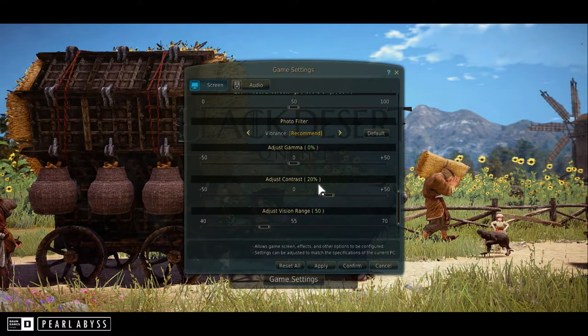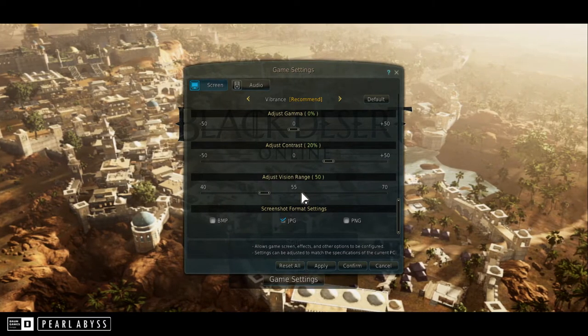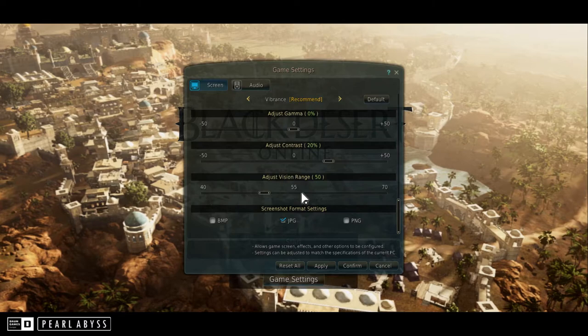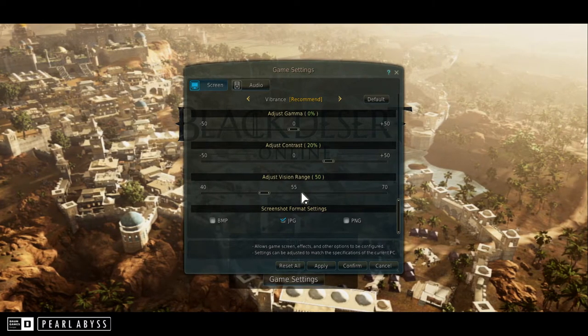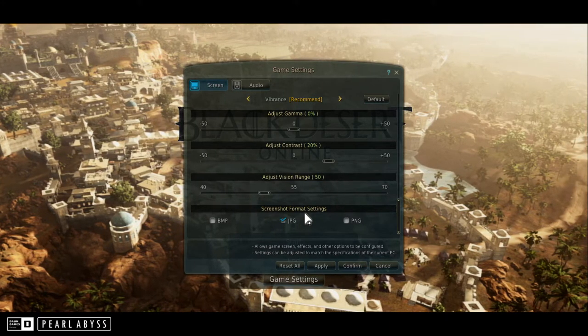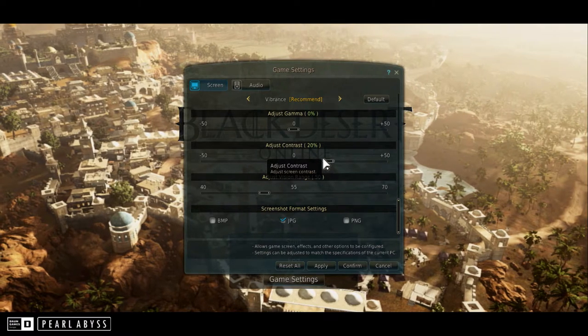We also have gamma settings and so forth. You can change the vision range of how far out you can see things — it's defaulted to around 50 to 55. Choose that as you see fit. And then for your screenshot image format, you can drop it down to JPEG, BMP, or PNG, whatever you prefer.